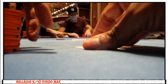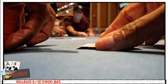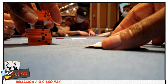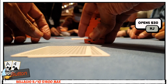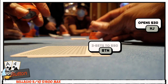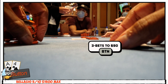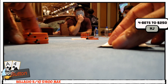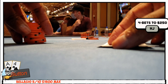This next hand was unfortunate — not because I lost it, spoiler, but because I lost about four times more than I should have. We'll call this villain an action player. He opens for $30 and I make a pretty standard 3-bet from the button to $90 with ace-4 of clubs. The action player 4-bets to $250. Normally I'm down for a good 4-bet, but the problem is my hand kind of sucks.